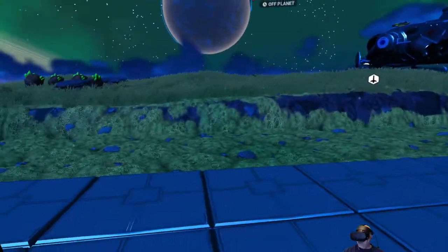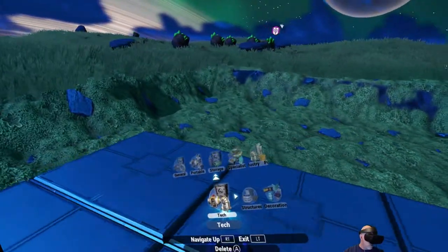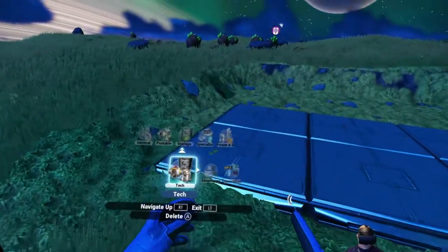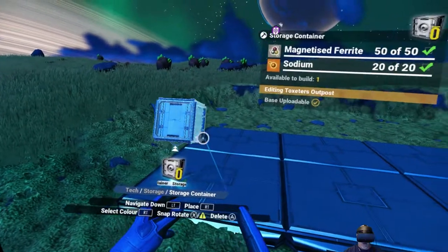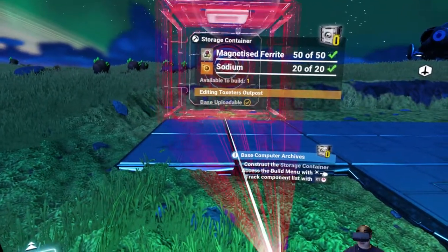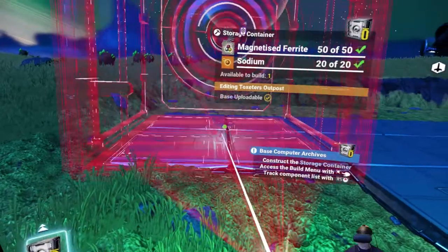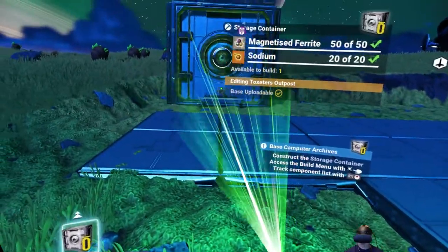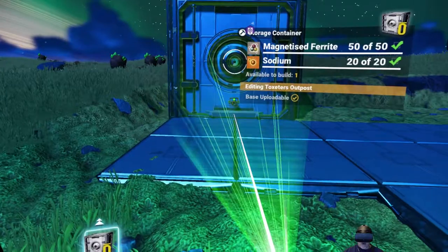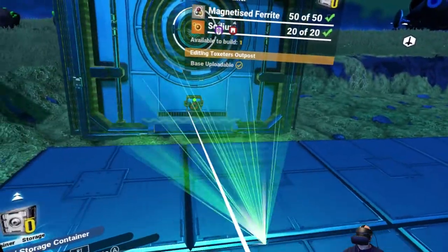I mostly just put those tiles down - I probably should have used wooden ones, that would have been cheaper, but that's okay. We're just making that spot for the storage containers. I think what we'll do is start from here and go zero, one, two, three, four, five, six, seven, eight, nine like that. Let's grab that and line it up as best we can on the tile. I'm trying to get myself more or less straight - that's pretty damn close.